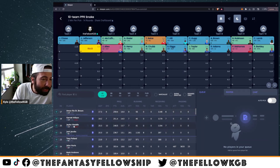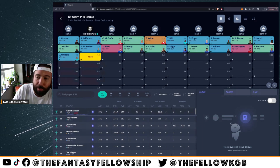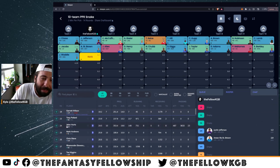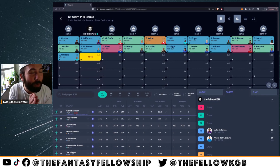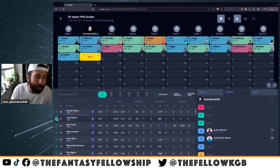Wilson and Jalen Waddle are good consolation prizes, but if Amon-Ra is on the board, you have to do it. I'm going to wait because you don't get Tony Pollard falling to the third round very often. He's going as RB8 off the board, and he was RB9 last year in full PPR. Now he gets all those Ezekiel Elliott touches, touchdowns, carries, and receptions. I think he's my favorite running back to draft right now. I'm taking Pollard over Jacobs, Henry, maybe even Chubb, and over Jonathan Taylor for sure.